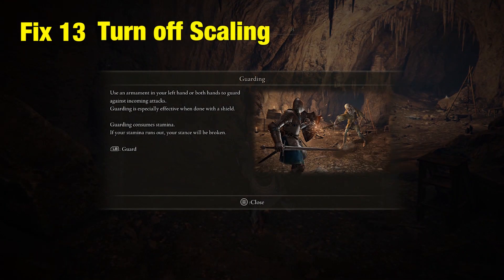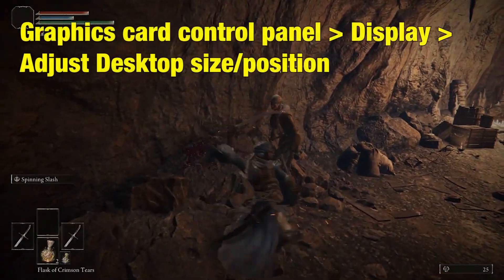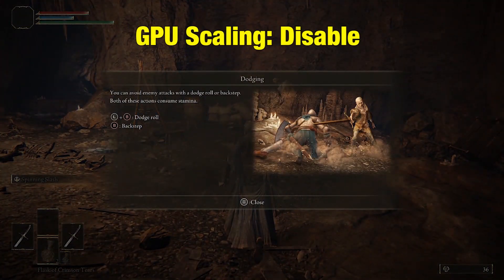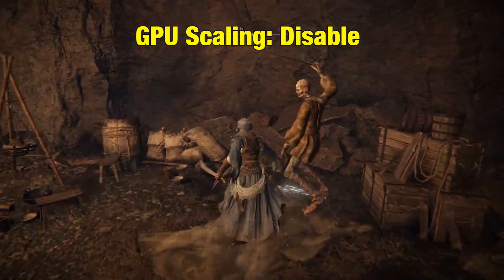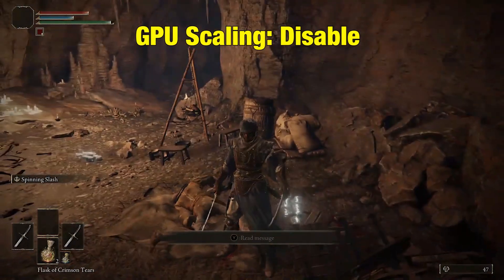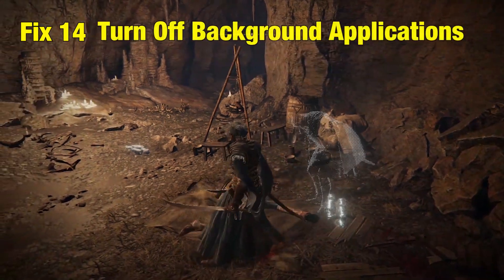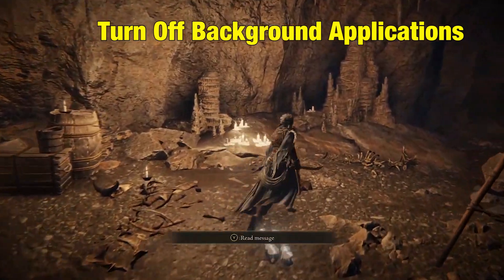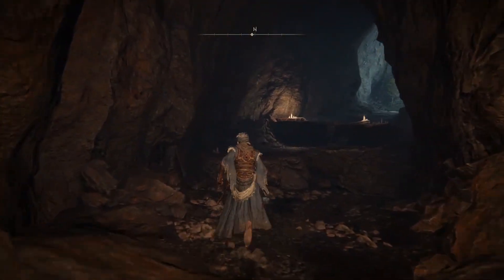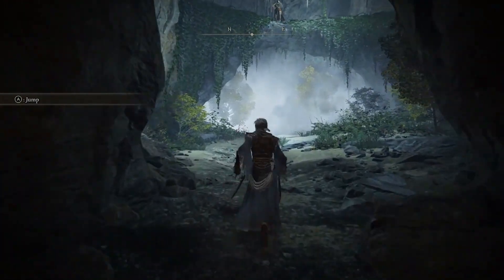Fix 13: Turn off scaling. Go to your graphics card control panel, then Display, Adjust Desktop Size and Position, GPU Scaling, and disable it. You can also turn off any additional monitors to save GPU power. Fix 14: Turn off background applications. Turn off any background applications that are consuming GPU power, like Chrome, Discord, or any other software.